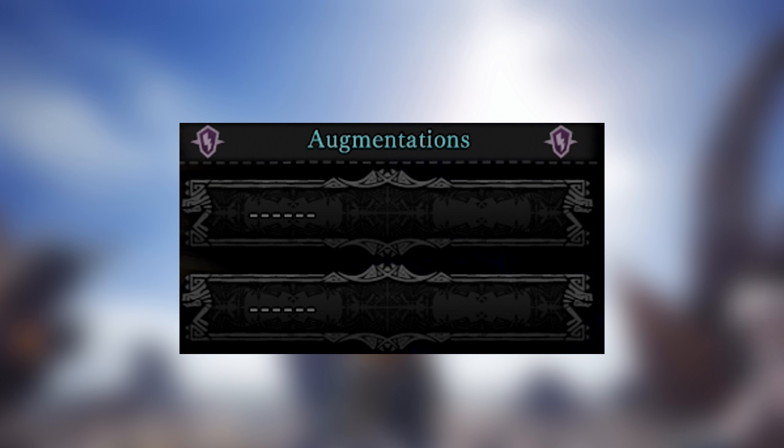For the Dragon King Eyepatch Alpha, we'll be using a Flawless Jewel, which gives us plus one peak performance. Next, for the Commissioned Jacket Beta, we'll be using a Friendship Jewel, which gives us plus one wide range. For the Kulv Taroth Malice Beta, we'll be using the Tenderizer Jewel 2, which gives us weakness exploit plus one.